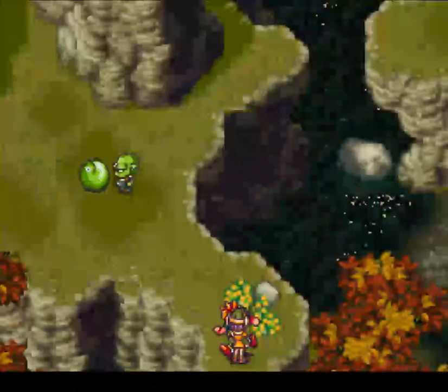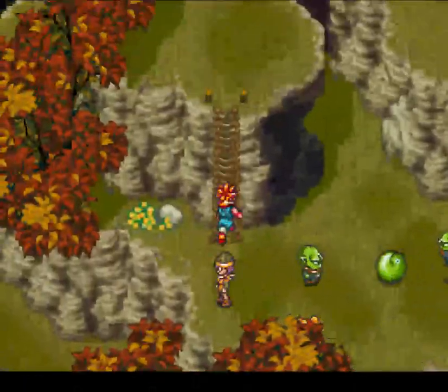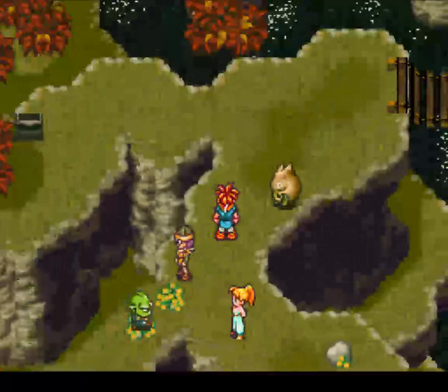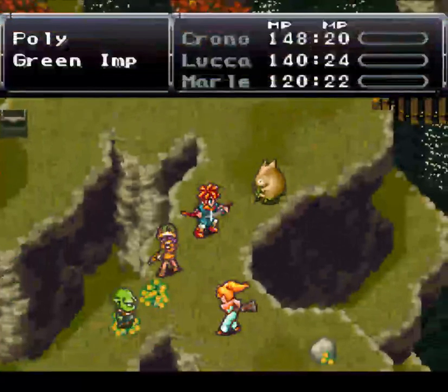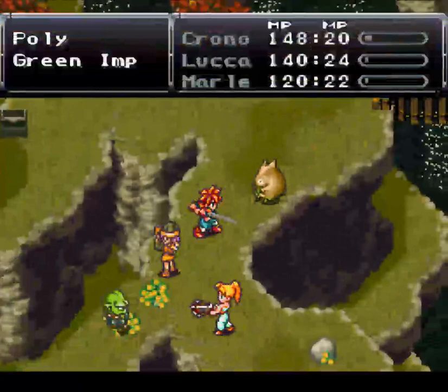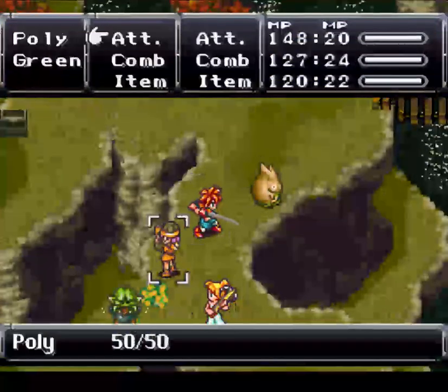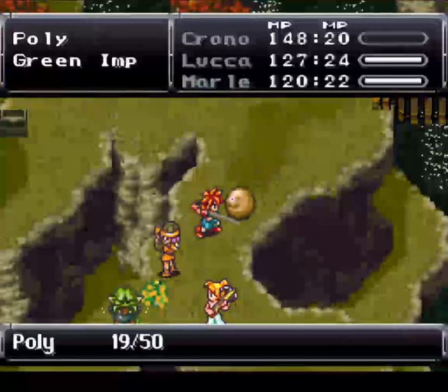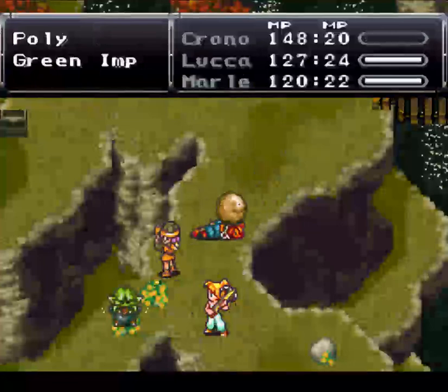Now that Marley's back with us we can go back to the present and take her back to the castle. There's a forced fight here I forgot about — we should be able to clean this up pretty easily. Now that my guys are level 7 we can probably just normal attack these things and not spend any MP on them.